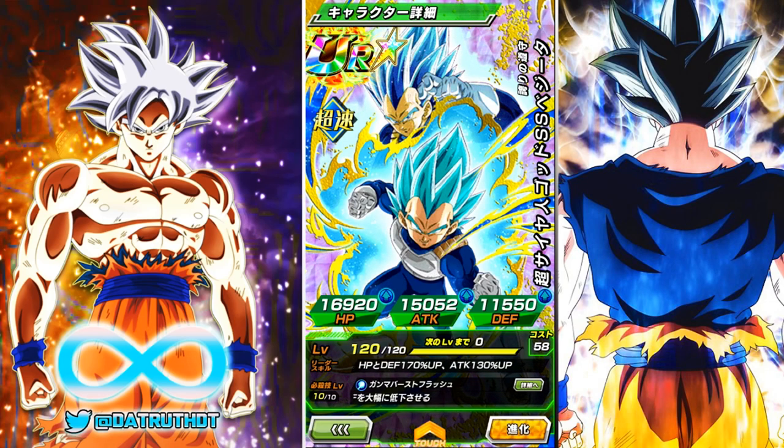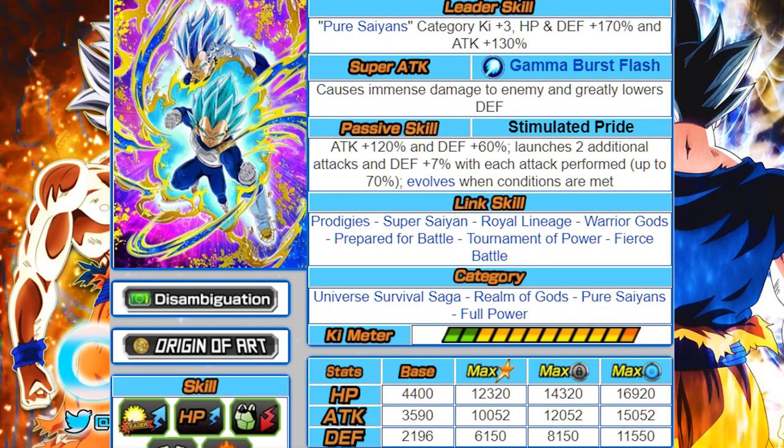Blue Vegeta — Accepted Pride, Super Saiyan God Super Saiyan Vegeta — I believe will be the next Dokkan Fest coming to Global Dokkan. His leader skill covers the Pure Saiyan category with ki +3, HP and defense 170%, and attack 130%, making him the leader of the biggest category in the game — an incredibly free-to-play friendly category leader. The Blue Vegeta and Jiren banner was not great on JP, and chances are high the banner will be the same on Global. A lot of people were holding out hope that UI Goku or Angel Golden Frieza would replace Ultimate Gohan, but considering both were just in a dual Dokkan Fest for Global, it's not likely.